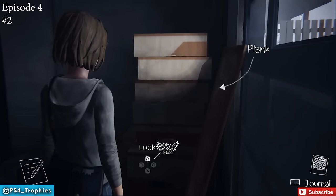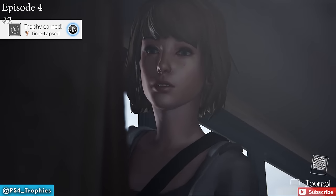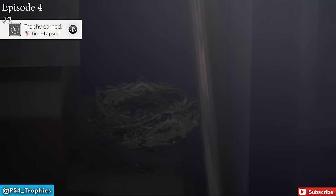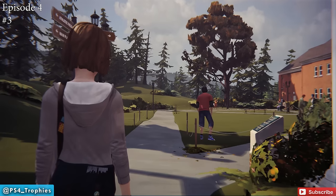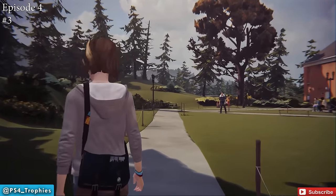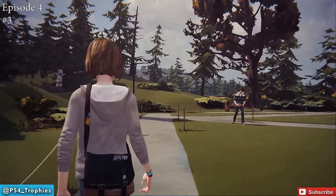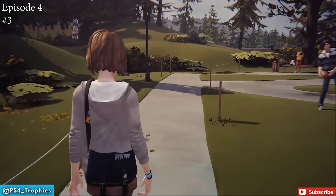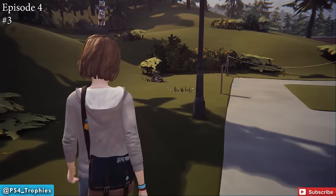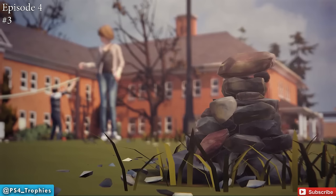Number three: we're going to be back outside the dormitories. If you got the Uncharted 4 platinum you'll be familiar with cairns — that's what we're photographing here. In Life is Strange all you need to do is find the cairn and just take a picture of it.